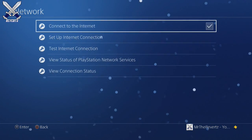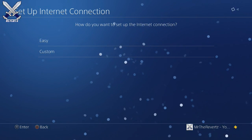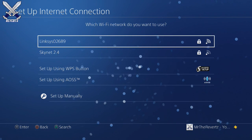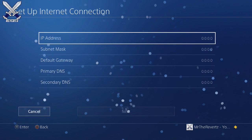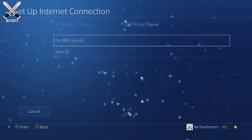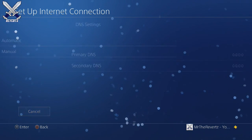Another thing you can do is go to your network settings and click on 'Setup Internet Connection,' then select 'Use WiFi' and make sure you press 'Custom.' Select your router, enter the password, then select 'Automatic.' Once you're in the DHCP settings, select 'Do Not Specify.'